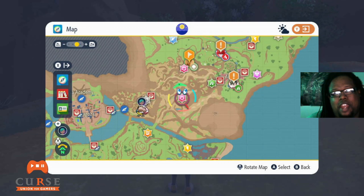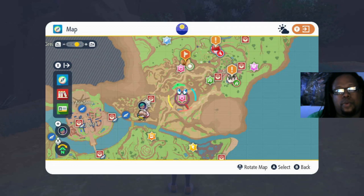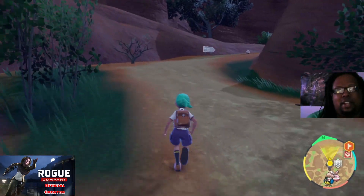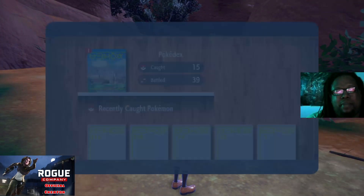These little symbols right here, they indicate raids. They are little four-player activities where you all group up together and fight a tower Pokémon. We actually have one right up here — I'll show you guys. The thing about these raids that makes leveling a lot easier — and I'll show you guys another example with my map.